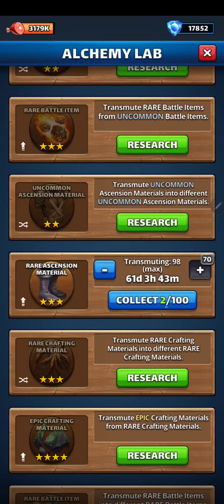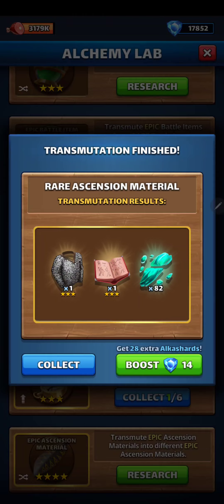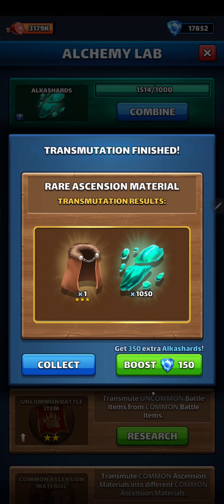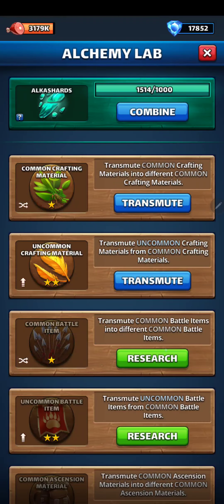In the Alchemy Lab, we've got a couple of these to collect. Then we have this one here to collect — got a warm cape out of it. And we've got one to combine, so let's hit combine and let's see what we can get.